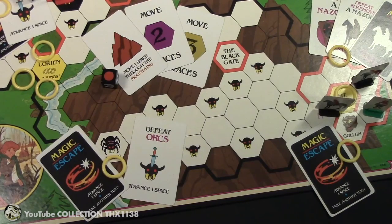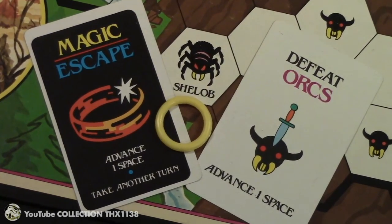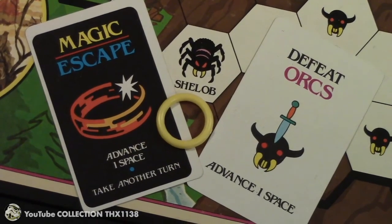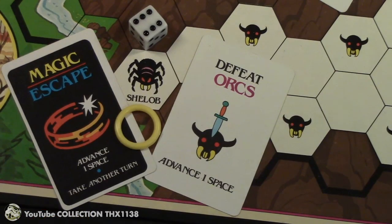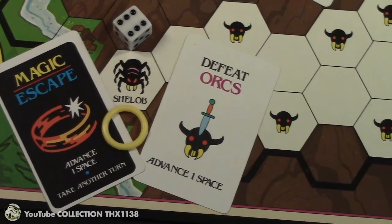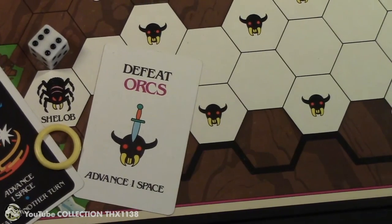There's another route to Mount Doom where you have to escape Shelob the Giant Spider using a magic escape card, a ring, or a five or six on the die. There are no special cards like Nazgul or orc cards on this path, but you defeat the orcs the same way you did the others.